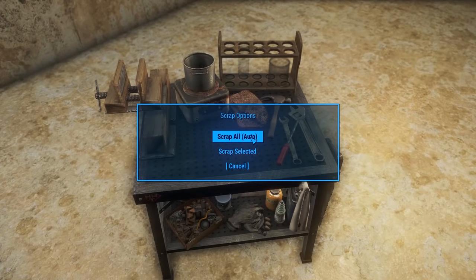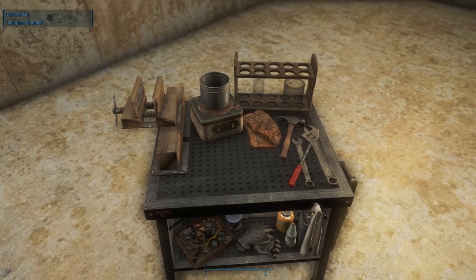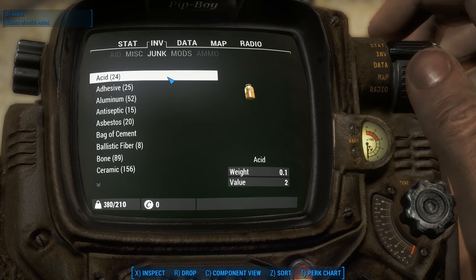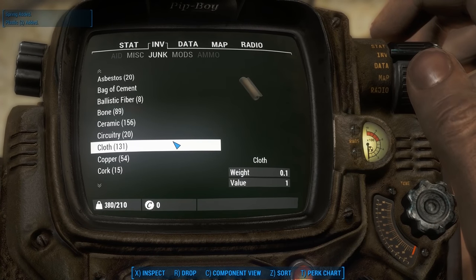During the process you'll hear clanking and wrenching as the junk is disassembled, and it'll take just a couple of seconds. During this time the bench cannot be activated as a safeguard. This has been tested using every junk item in the game at once and over 5,000 pounds of various scrap without any problems, but please let me know if you experience anything.